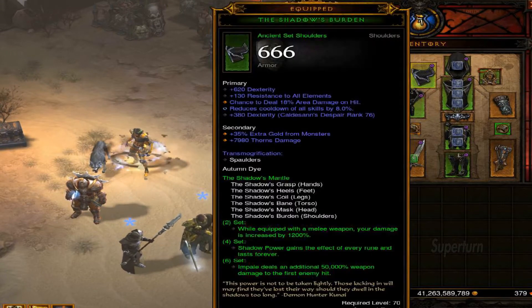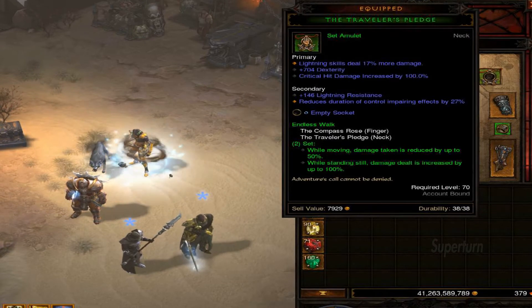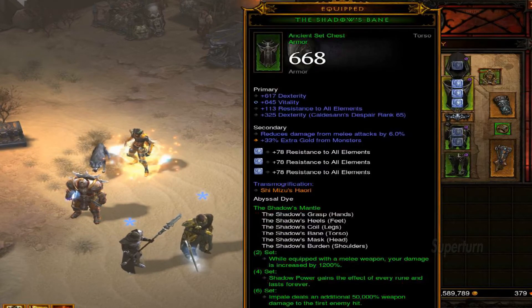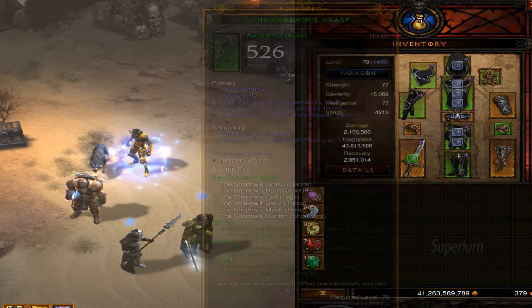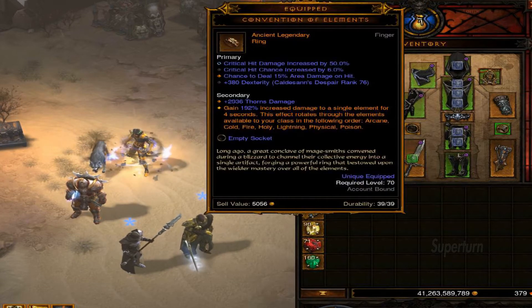For this build you need all 6 parts of the Shadow's Mantle Set, a Traveler's Pledge with the Compass Rose, Strongarm Bracers because the Knockup Rune from Vault affects it, Chain of Shadows for 3 Vault, Convention of Elements for Massive Damage Boost, Holy Point Shot and Carol Ace Point.